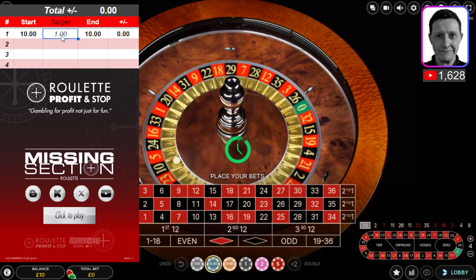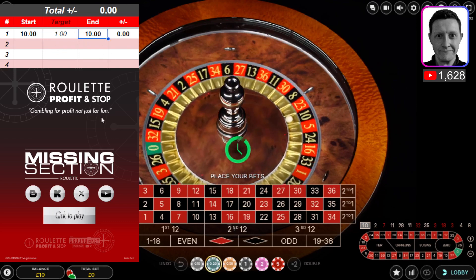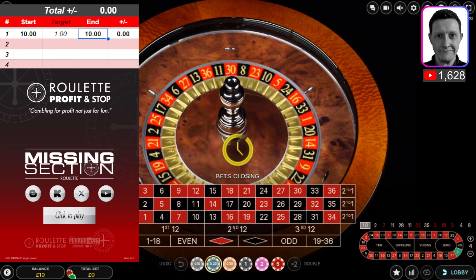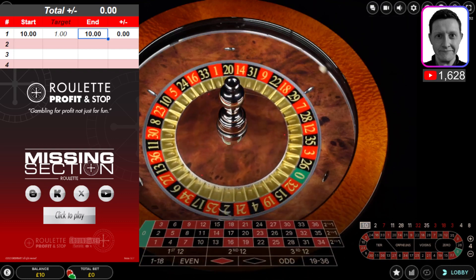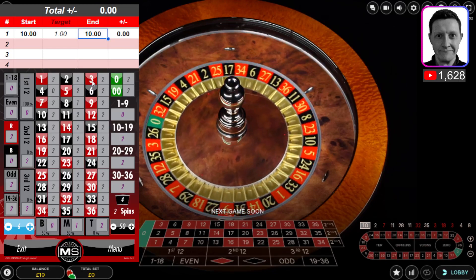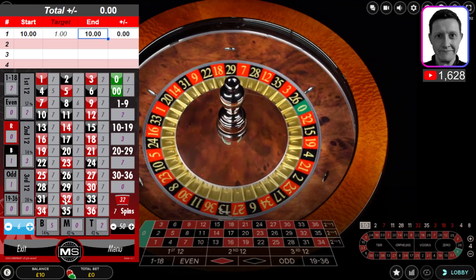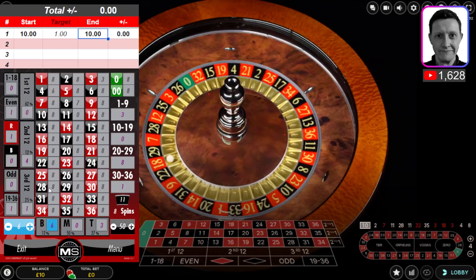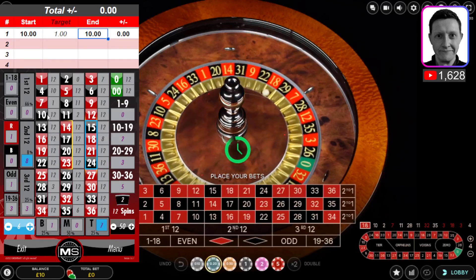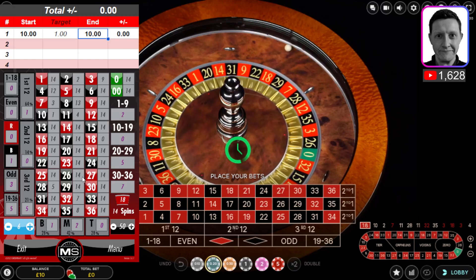This time I want to do it slightly different — the target's set to one but I'm going to play until I feel comfortable stopping. I'm going to input the history of numbers from this casino into the tool. So we've got 8, 4, 3, 18, 3, then 35, 32, 11, 28, 18 red, 11, 7, 2, 10, 18, 18 — and the intersection is back.